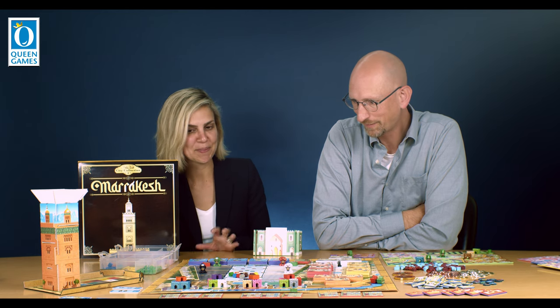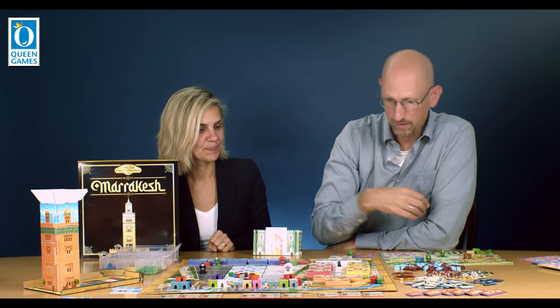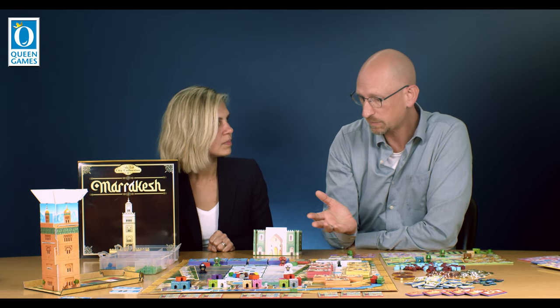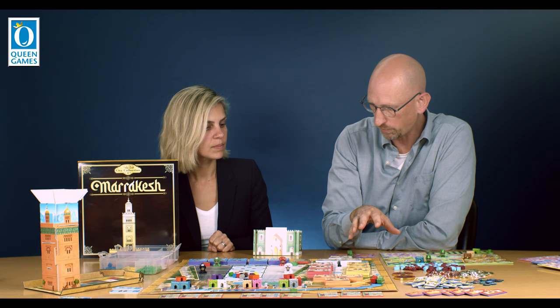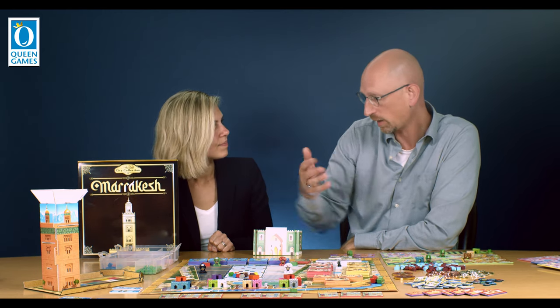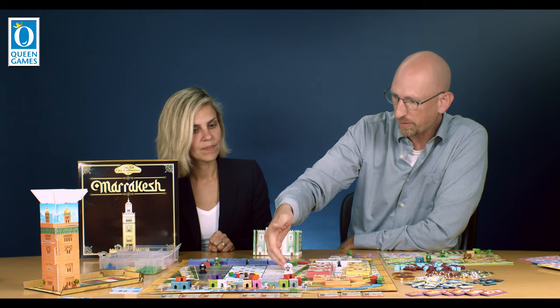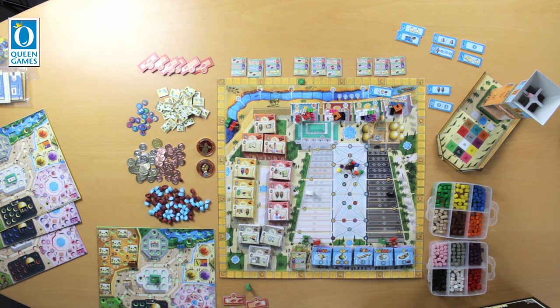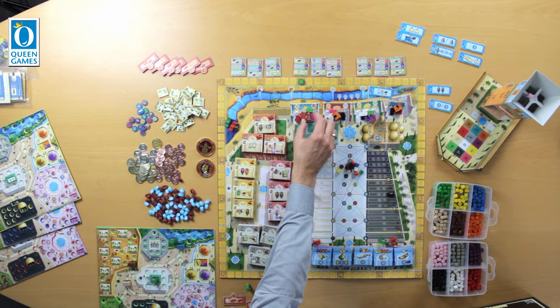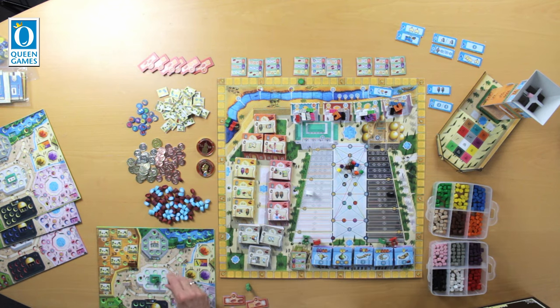And now I want to ask about the game board. There seem to be loads of sections. Talk to me about them. Here are the scrolls — players can get scrolls to gain special abilities for the game. Here the market with luxury goods to get victory points, the palace and the mosque track to get special benefits, and the factories of the gates. And you can build the gates on your player board.